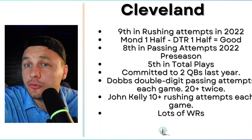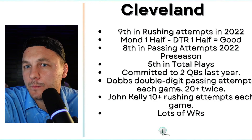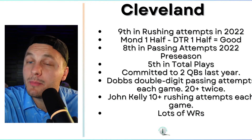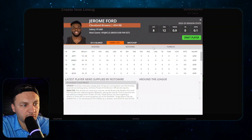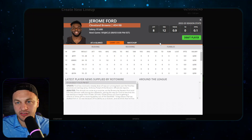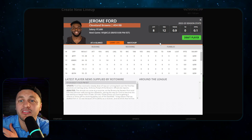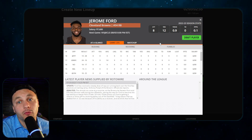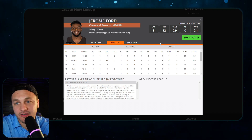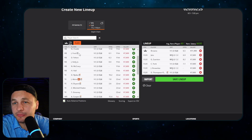The Browns typically commit to running backs as well. With Kareem Hunt gone, Jerome Ford is expected to be the RB2. The question is how much playing time he gets in this game — I see a max of seven total touches, maybe a drive or two, because he's a valuable asset to the team. I don't expect Nick Chubb to play, although last year Josh Jacobs randomly played, so you can never be too sure.